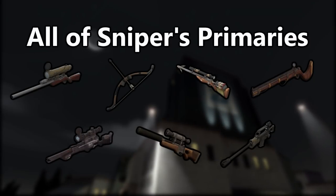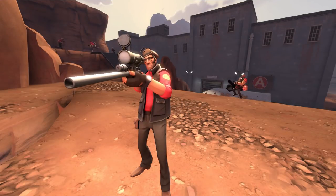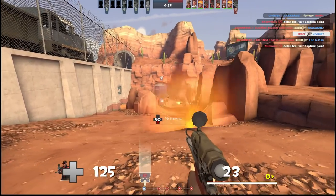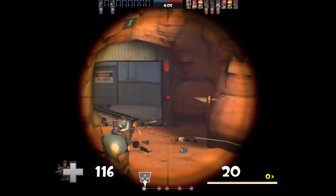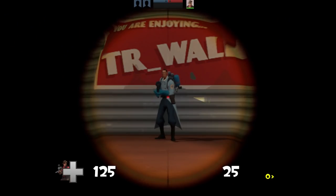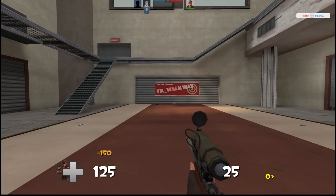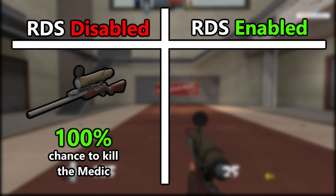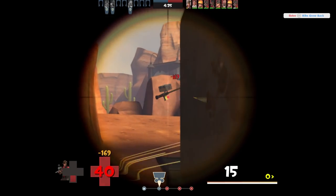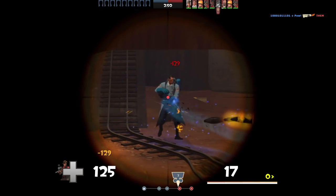Another group of weapons not affected by ramp-up or fall-off are all of Sniper's primaries. Sniper is a pick class, meaning he excels at eliminating specific targets, and the most valuable target in any match is the enemy team's medic. A fully charged body shot from the stock Sniper Rifle deals exactly 150 damage, so on servers without RDS, a fully charged body shot will always kill a medic. With RDS, however, that guaranteed kill turns into a coin flip — you have a 50% chance to drop the medic, and a 50% chance for him to live.